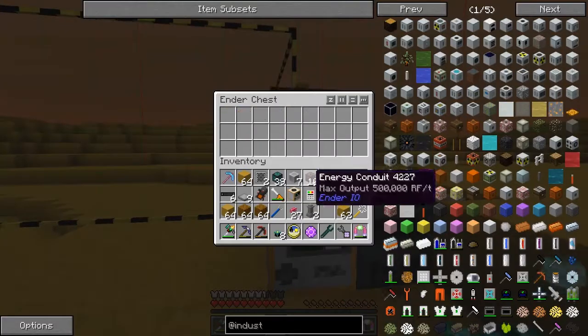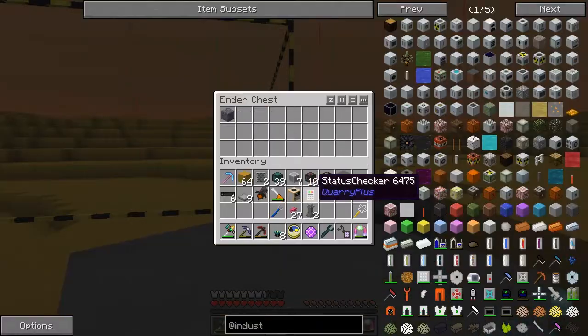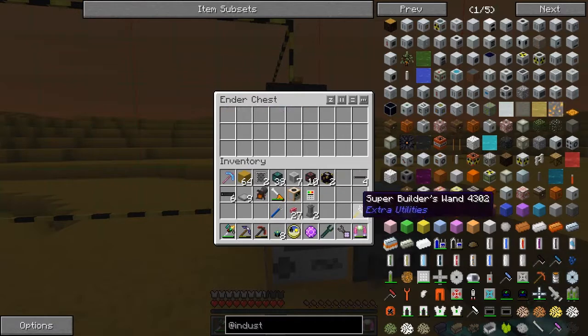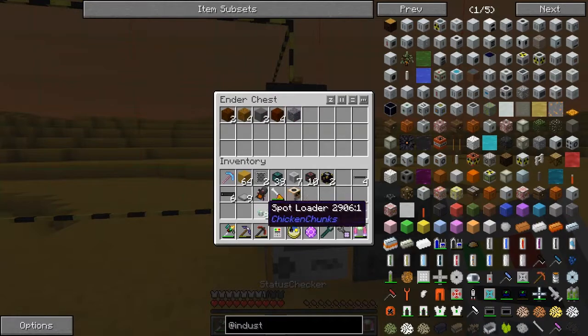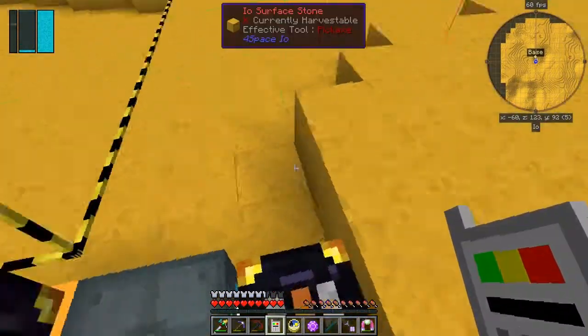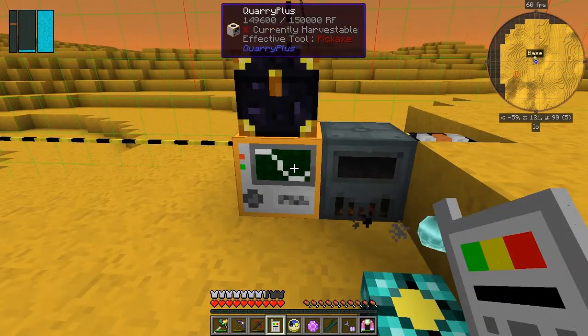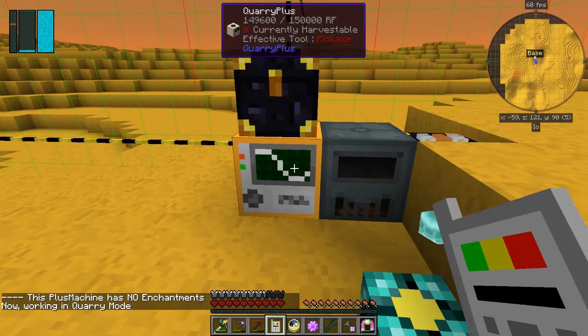I've got lots of rock on me — let me get rid of this rock, I don't need any of it. So that's it for this particular task. I've got some more stuff floating around. I didn't use the status checker yet. The status checker, I believe, has something to do with the boundaries of this — let me just right-click on the quarry so it tells me what it says. Now working again — quarry mode, no enchantments.